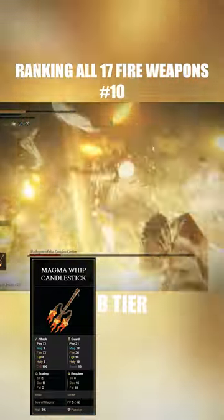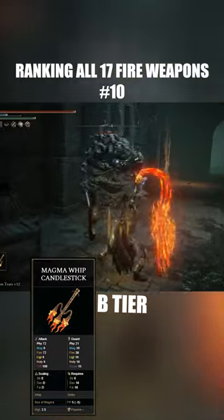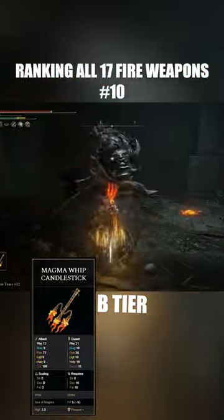Now, you cannot stun lock as well with this weapon compared to the Giant's Red Braid, nor are you going to have as much range. But the amount of damage you can do with the lava you just leave on the ground, and the fact that you can cancel it after every single swing, just makes it the much better option.